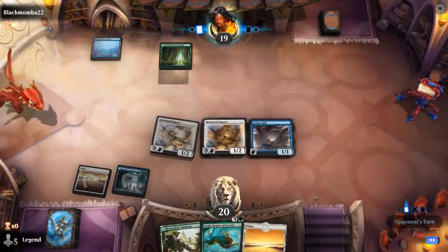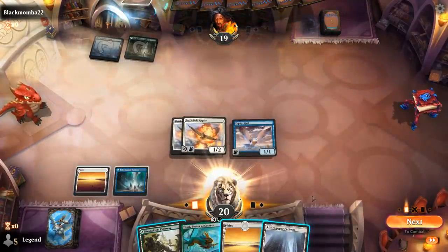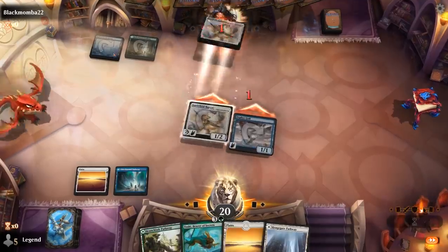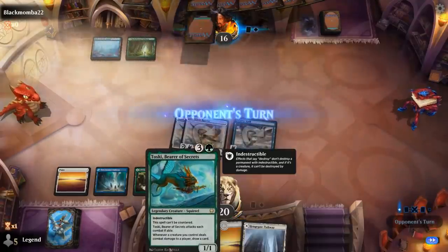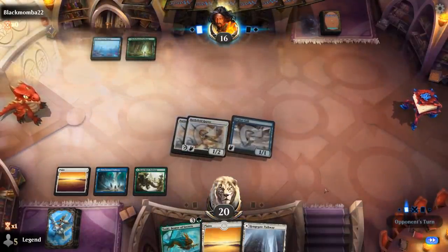Realmwalker or any of our other 2-mana plays. Alright, so we'll hit for 3. Opponent's on a blue-green deck. So they might have Foretold an Elrond's Epiphany. If they Foretold a Counterspell, they're going to have a bad time against Toski — so that we don't mind as much.